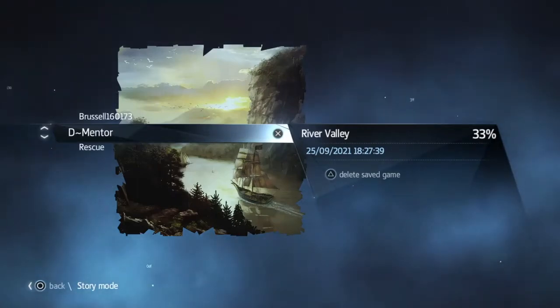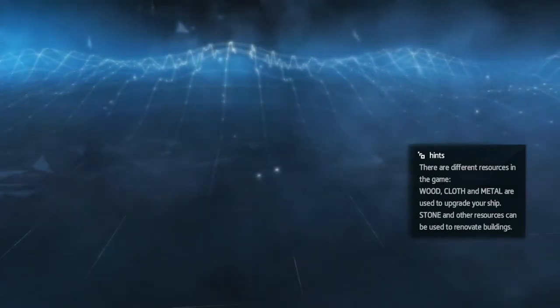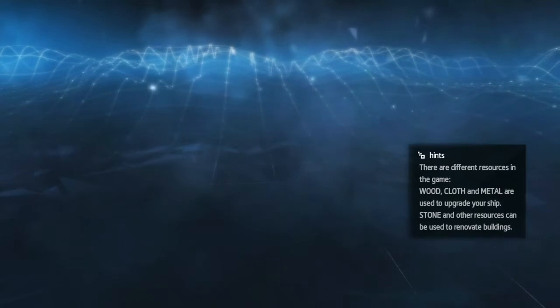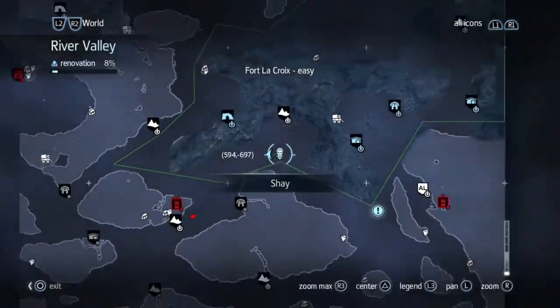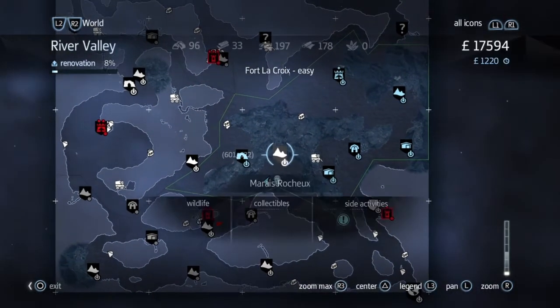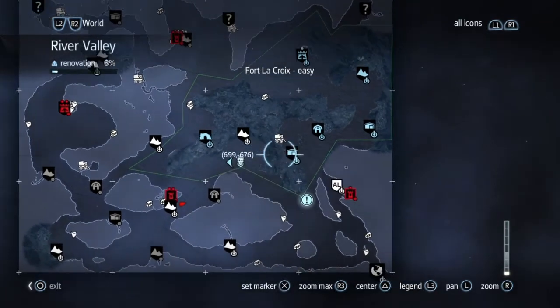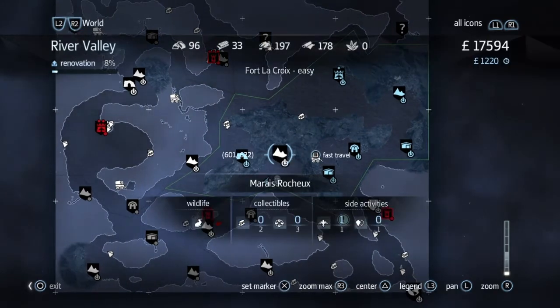Hi everybody, welcome back to my 100% walkthrough of Assassin's Creed Rogue. On this video we are going to be doing all the collectables on Marais Rochoux, which is a location on the islands in the area that we were clearing earlier. There it is, right there. So we will activate that.